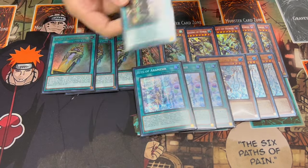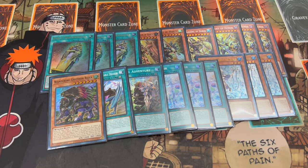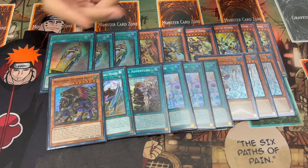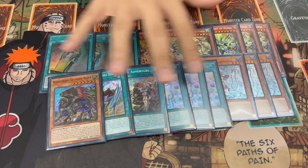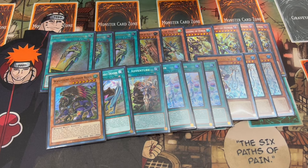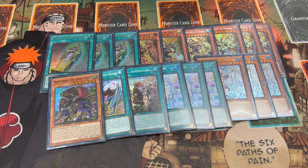We're also playing, of course, the full Adventure package — three Rite, one Faithful, and one Dracoback, as well as one Gryphon Rider. We're not playing Illegal Knight. We want to go first with this deck, and Illegal Knight's not a bad card, I just don't think we need to be playing it right now. So this is the full package. This is kind of one of those kitchen sink decks where it's just a bunch of different engines that synergize well together.